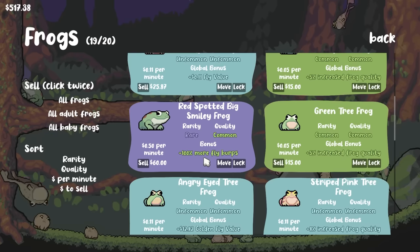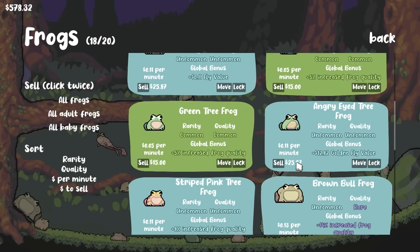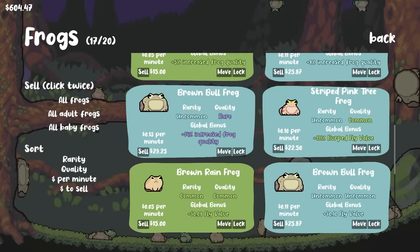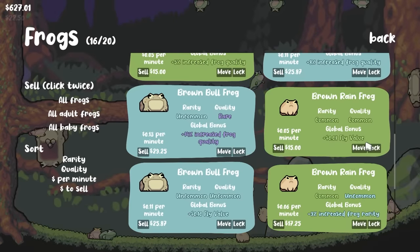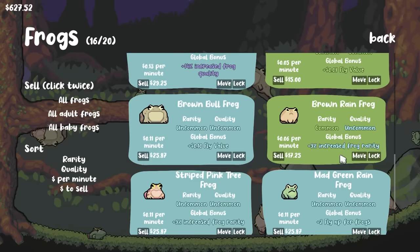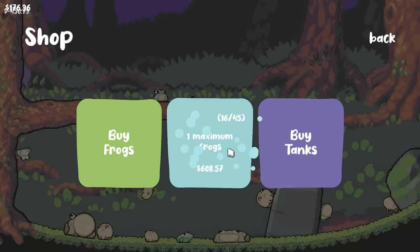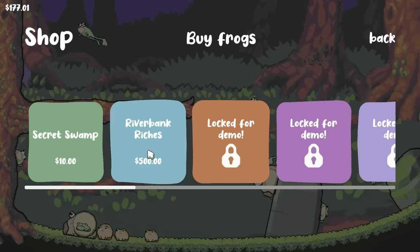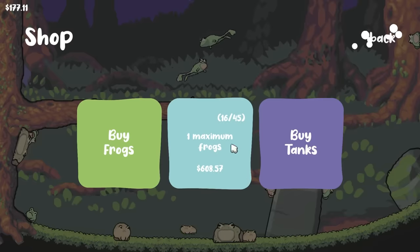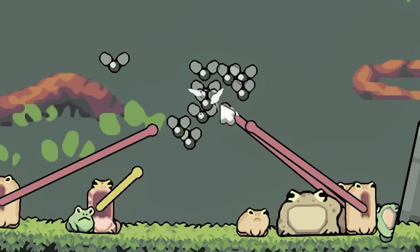Then we're gonna take a look at all of our old frogs to make sure there's nothing sitting there that we don't want anymore. Golden fly value — why did we keep this thing? There's a few frogs we should have sold — I lost track of some of these. I either want fly value, increased quality, rarity, or experience. Anything else has gotta go. We can increase that for $450 but we buy frogs — $500. I probably shouldn't have spent all that money. We gotta feed some frogs — eat my beautiful morons.